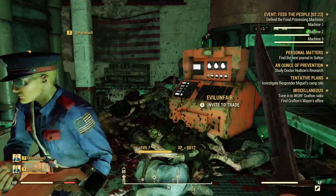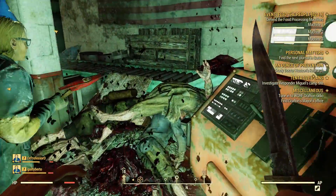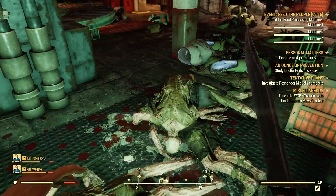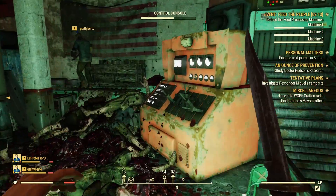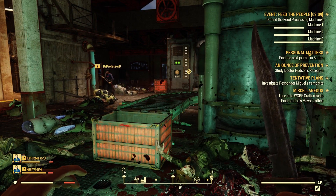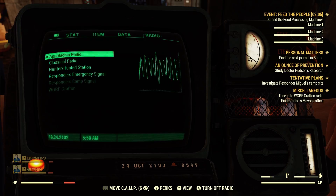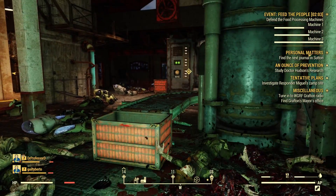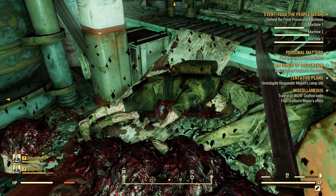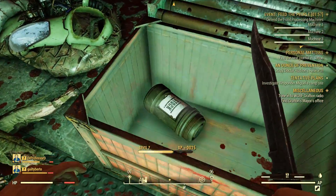We also learn about what are called fissure sites. They're almost exclusively in the top four level areas: the Savage Divide, the Mire, and Cranberry Bog. Fissure sites will always be guarded by powerful enemies and level 50 to level 65 Scorch Beasts. The guide recommends that you stay away until you reach a main quest that sends you there, because it is tough. In the Notes Before You Go section, the guide suggests that rushing through the main quest is a bad idea — the level jump from area to area can be a real smack in the face, so take your time in each region.